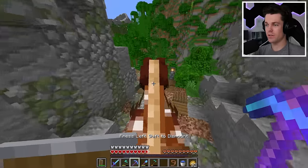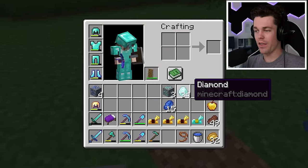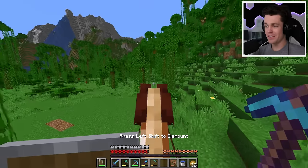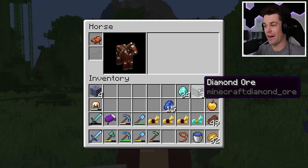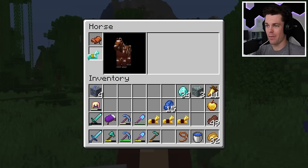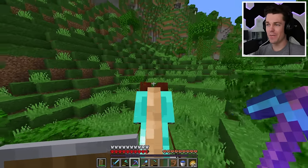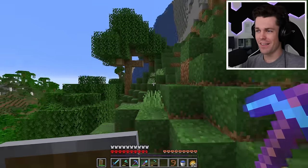Let's hop back on my horse, head over to these diamonds. We're starting with 24, and let's see how many diamonds five ore can get me. We got 34 - so we doubled our diamonds, 10 from five ore, that's not too bad. Oh, and I have diamond horse armor - I totally forgot! Let's put that on my horse. Both of us are full diamond now.